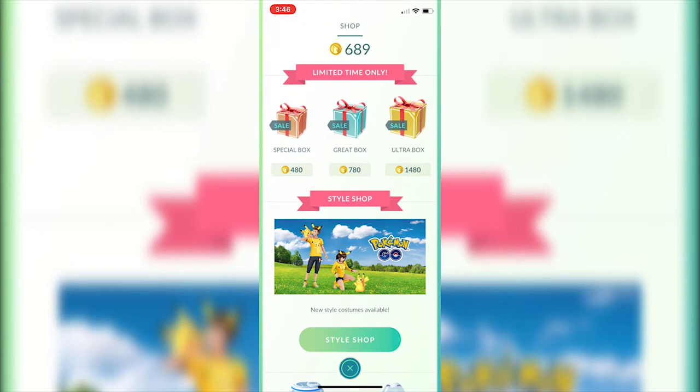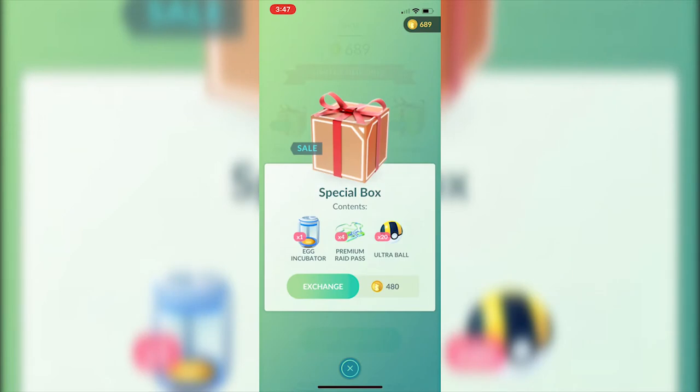I also have the box sale price, overall discount, and percent savings. Starting with the Special Box: one incubator, four premium raid passes, and 20 ultra balls. Ultra balls can't currently be bought by themselves so I'm excluding those. One incubator is 150 coins, eight passes is 400 coins, giving a without-sale price of 550 coins. The sale price of 480 gives a discount of 70 coins, which is about 12.7% savings.